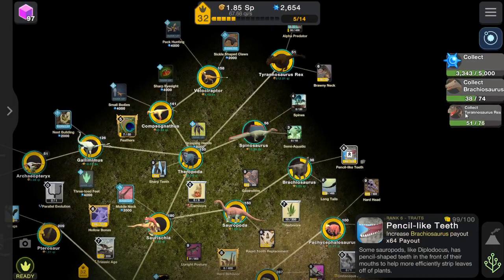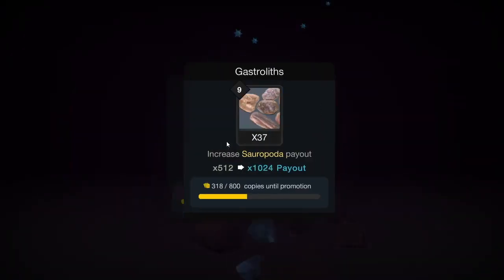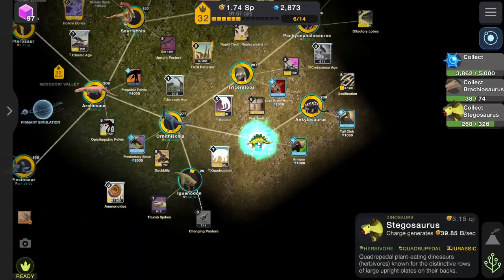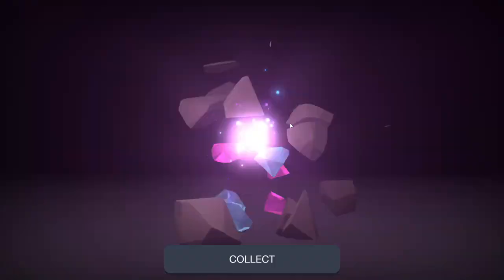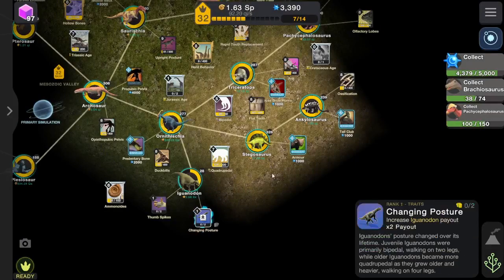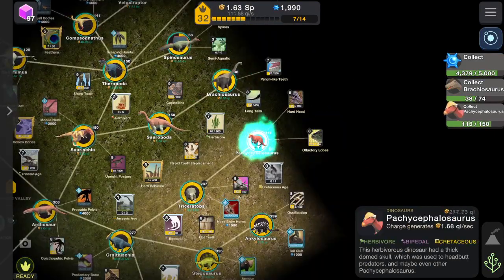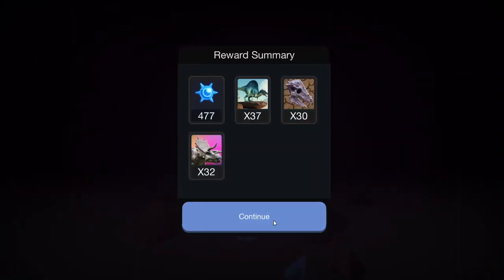We're close — 99 out of 100. I feel like that happens quite often, you just get like one shot. Spines again! Like, this is like YouTuber loot. You ever heard of streamer loot? Have you had a YouTuber loot? I swear I haven't done anything to the game to make it give me spines. Spines — oh my god, it gave me spines again. And it gave me pencil-like teeth. Oh, I need one more. This seems really lucky. And... I got spines again!